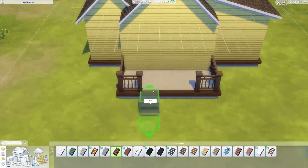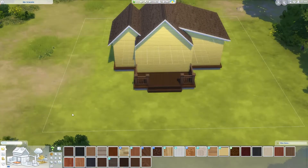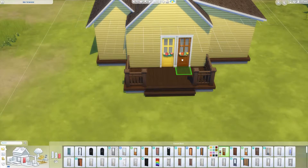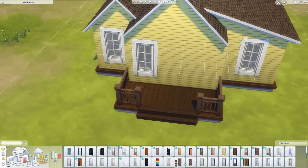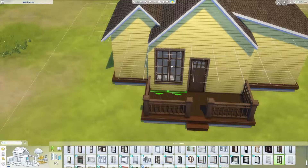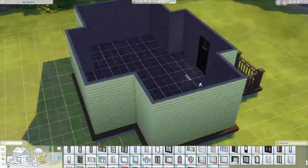I actually think this house came out pretty cute. It is very small — I want to try and work on bigger houses — but this house is one bedroom, one bathroom, one kitchen, and like one living room. But they're merged together, separated by like an island. You'll see what I'm talking about in a few moments.